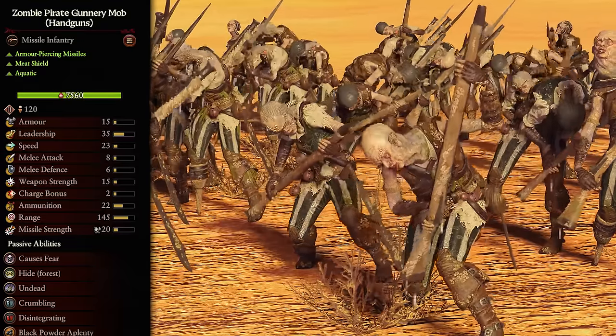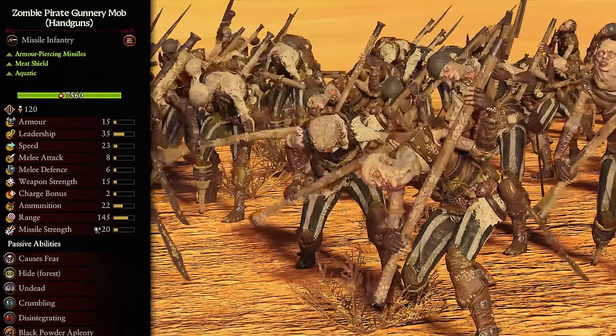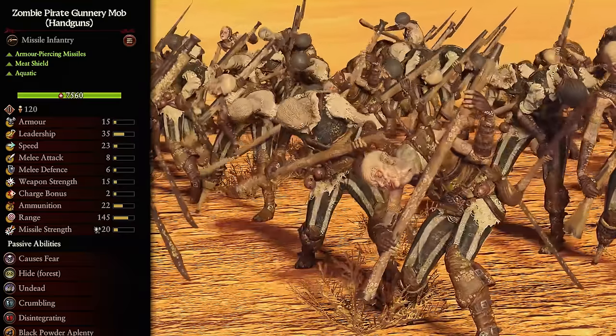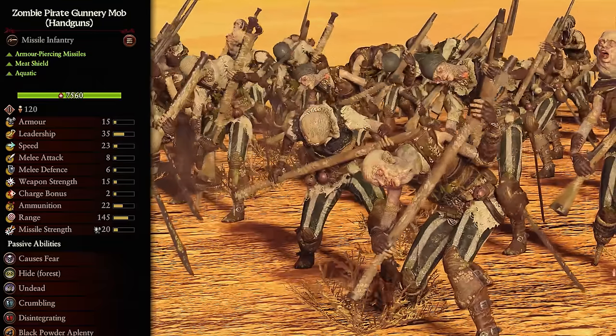Kicking us off, we have the Handgun Zombie Pirate Gunnery Mob, which is a bit of a mouthful. Now this unit is here for a number of reasons. Stats wise, it's pretty strong, with a good bit of armor-piercing damage and range, and enough ammo to take down most armies at their tier, and even better if they land all their shots.